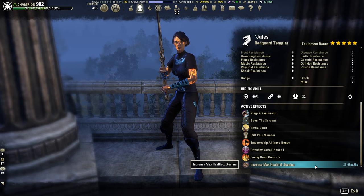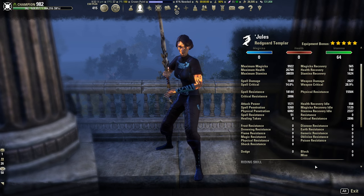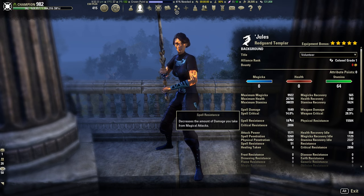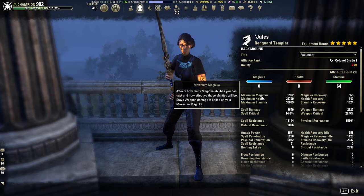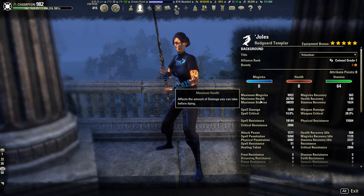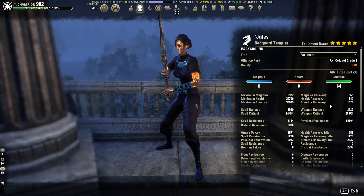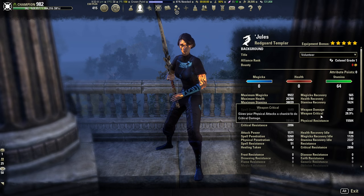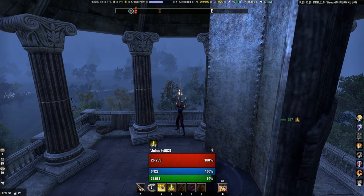The food I'm running is max health and stam regen. I did try running max health and max stam, however the sustain just didn't feel good enough, so I went with stam regen food. We compensate for the loss of max stam with one of the sets, which we'll talk about in a bit. Looking at the actual stats: max magicka is at 9.9k, max health is at 26.7k — a little lower without EMP, probably around 25k — max stam at 38k, stam recovery 1624, and unbuffed weapon damage and weapon crit at 26%, 27%, and 28.9%.